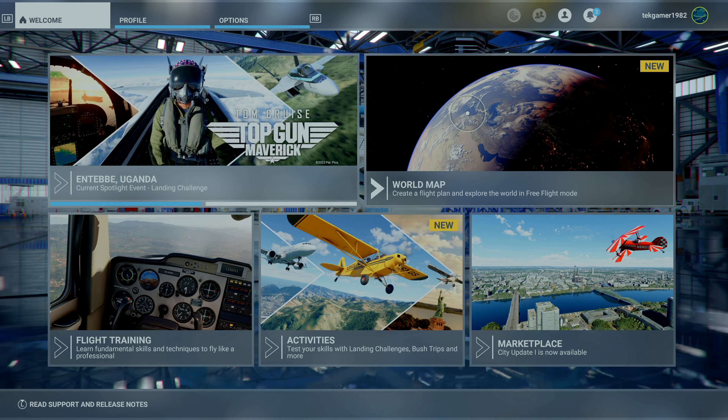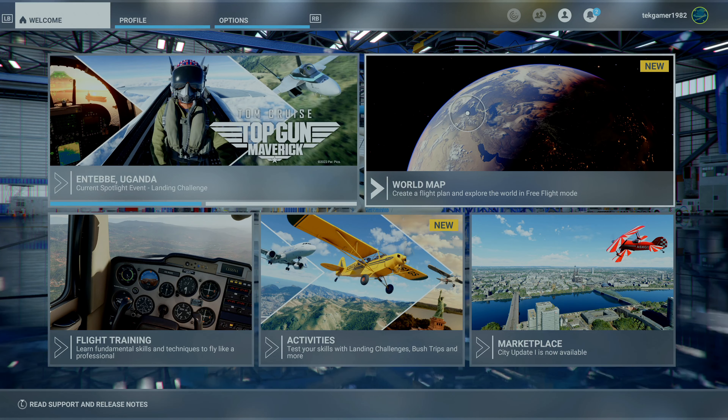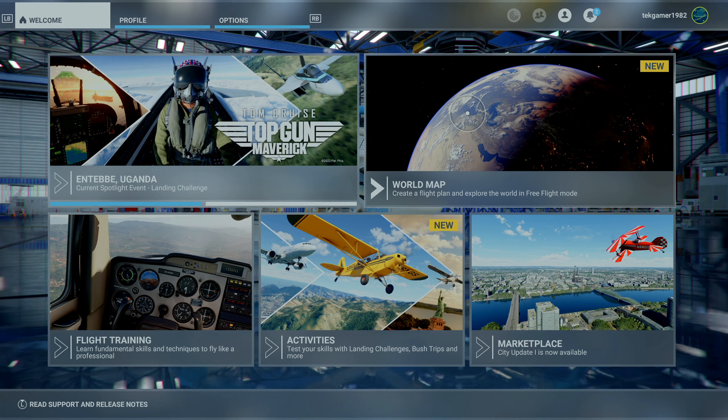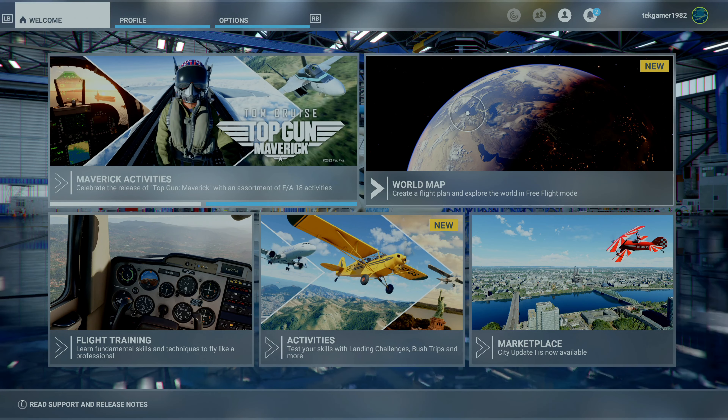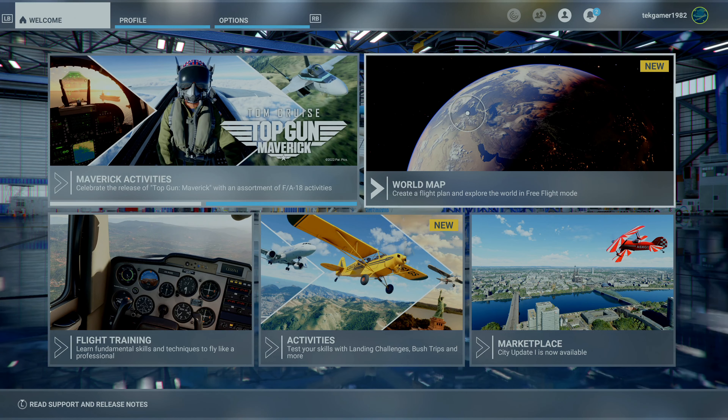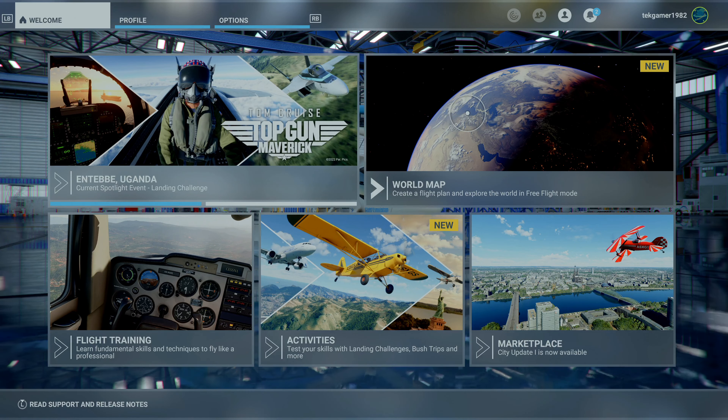Hey everyone, welcome to another episode of Tech Gamers World. Hurricane Ian is fast approaching the west coast of Florida, so you know what that means. It's time for some virtual hurricane hunting in Microsoft Flight Simulator. So let's hop in our F-18, take off from Tampa International Airport, and head southwest into the Gulf of Mexico to see if we can find the eye of Hurricane Ian. Stay tuned, and let's do this.